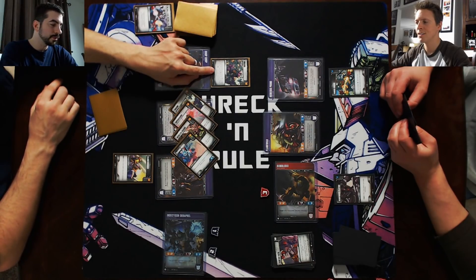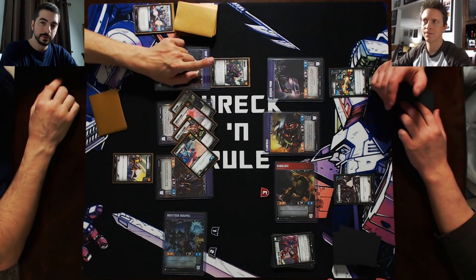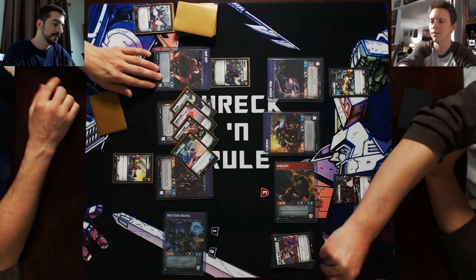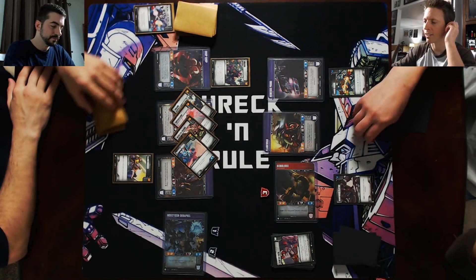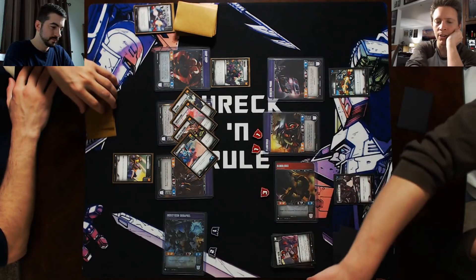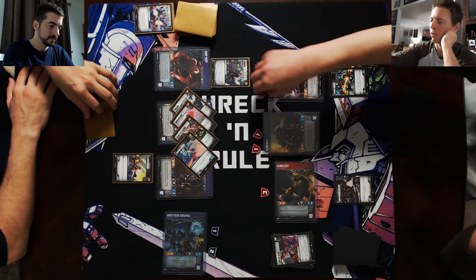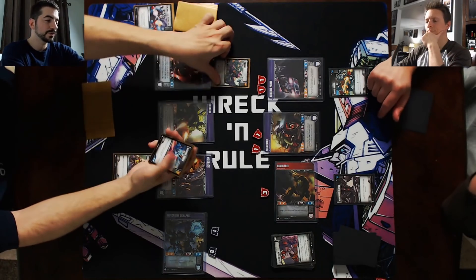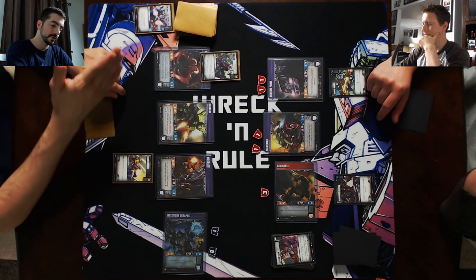For each orange you flip, your opponent chooses one of their characters and deals one damage to it. So he will have four instances of one damage to deal as he sees fit — they don't all have to go on one character. We'll go two on Flame Warrior and two on Nemesis Prime. These cards are not scrapped — I'll set them aside under Swarm and they will go at the end of the turn.